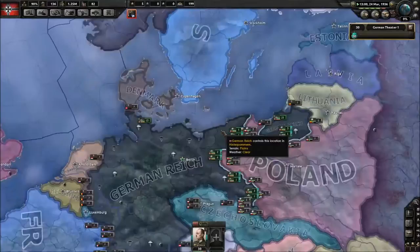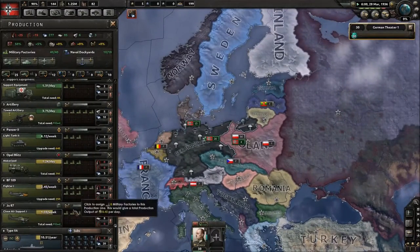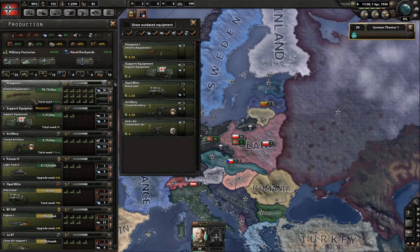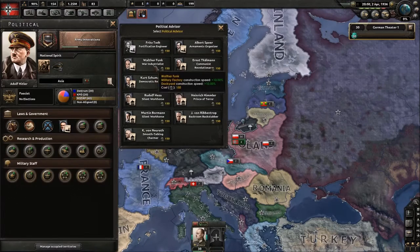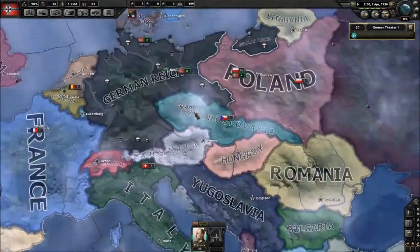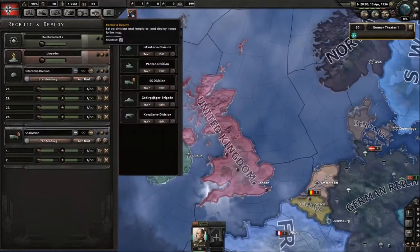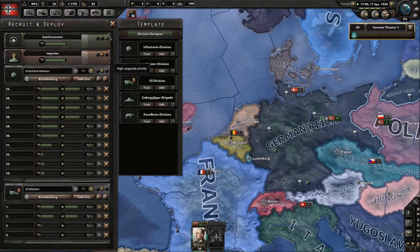If you're quite new, focus on infantry equipment and artillery and try to max those out first. Now we go War Industry so we have both, to maximize our construction speed. I'd do a different strategy but this is for new guys playing as Germany — Germany is probably the most fun country if you're new because you're so strong.